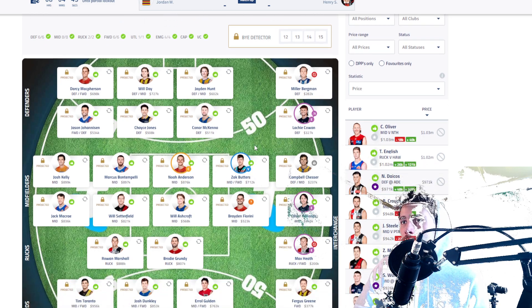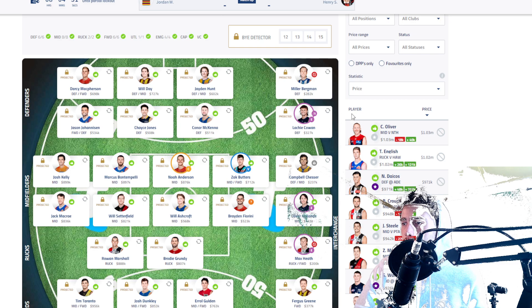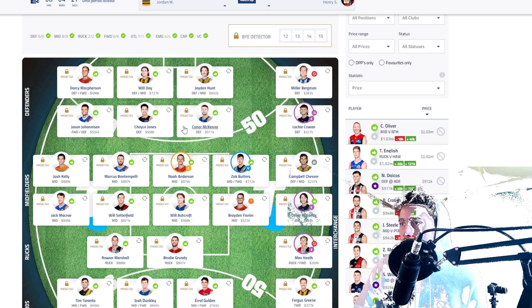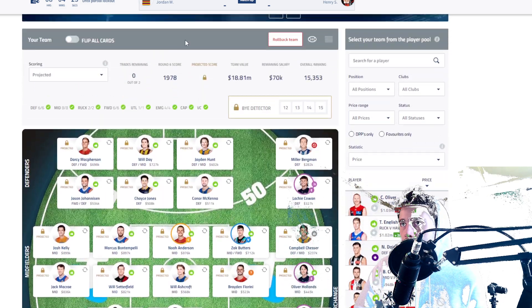I've got Butters as the VC this week and captain currently on Anderson, because his career high before the last couple of weeks - when he got that 150 - was against Richmond.